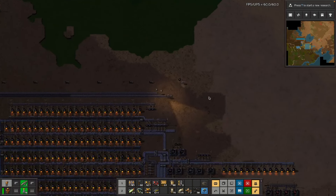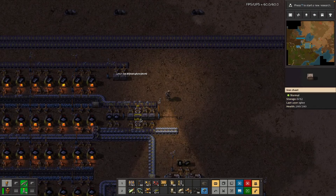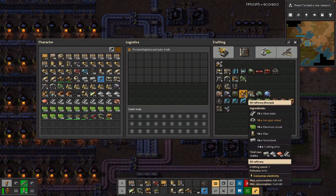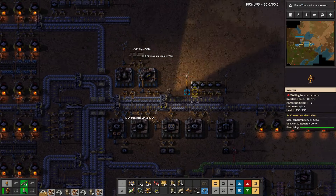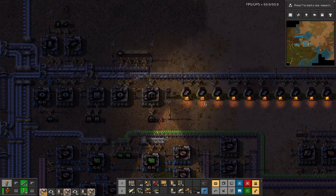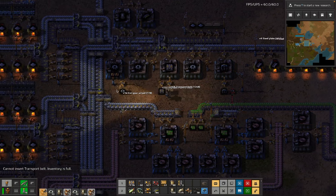This is the belt that we are going to make plastic with, and that is our belt of coal. We should just be able to go and start building a thing right - do we have enough stone? We do. We're going to need gear wheels and pipe. We did limit this, didn't we - you're still going, but I kind of don't really want more inserters.